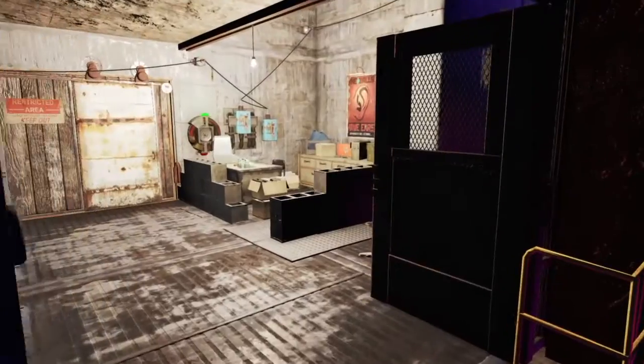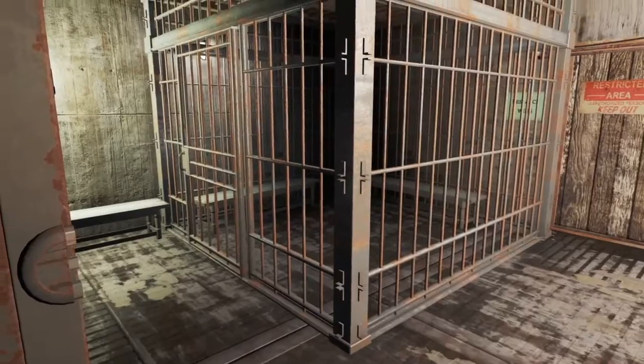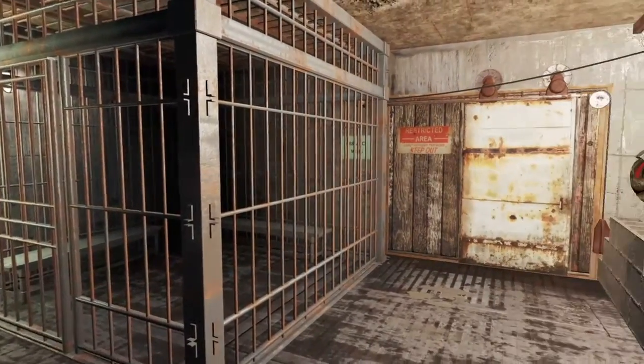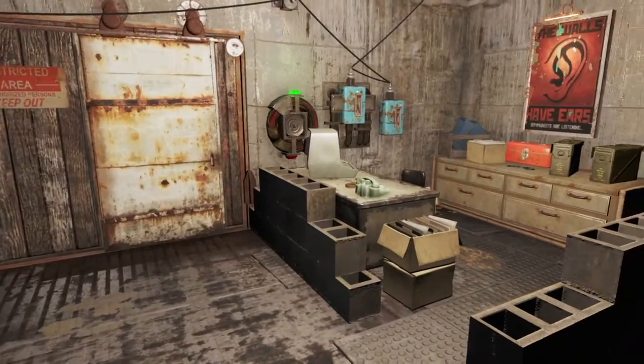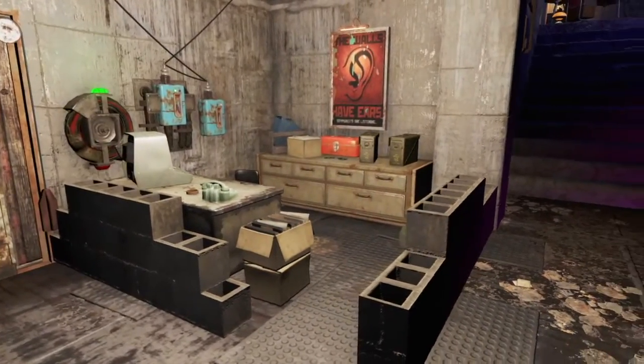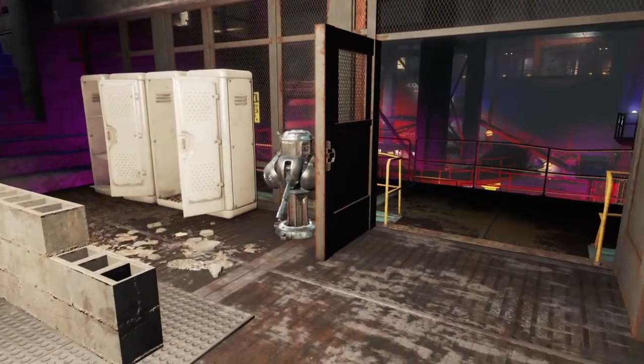This is a security area. You've got your jail cell for those unruly patrons and a back door so you can take them out without going through the club. There's a security area with a terminal, some ammo, some lockers for employee things, and of course some turrets.